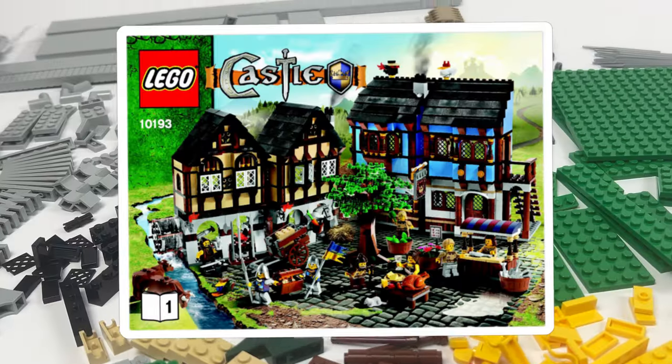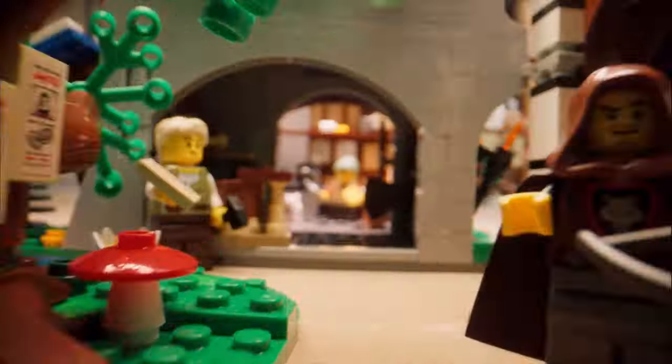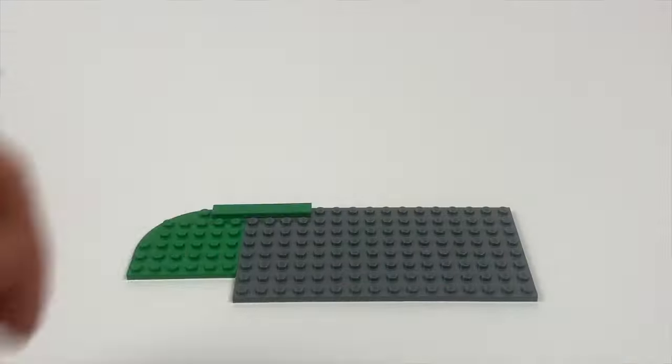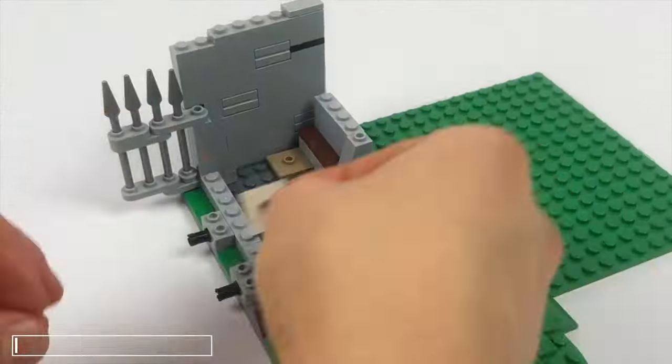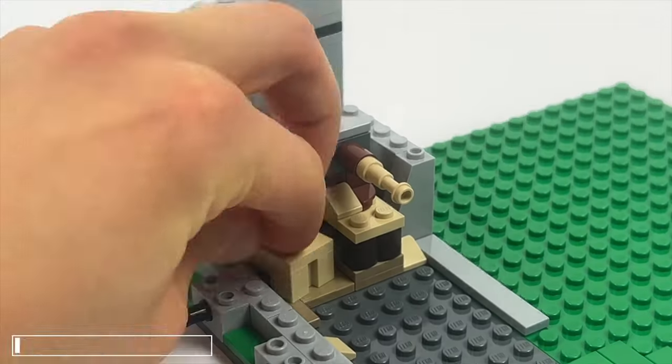The instructions cost an additional $8.50. Let's start building. First we lay down some plates and build the foundation of the first house, where we place both a wood lathe and a chair.